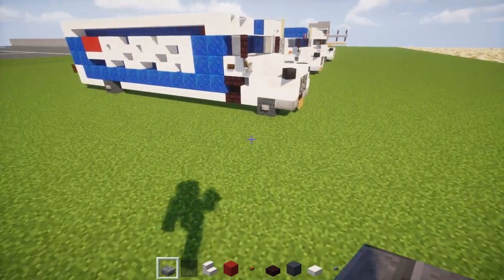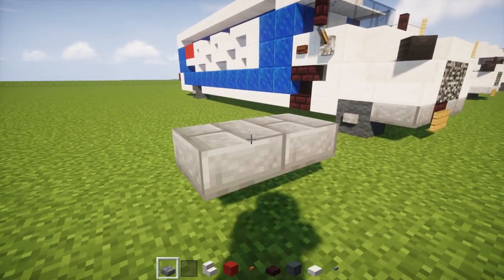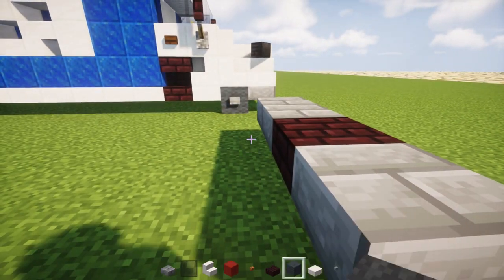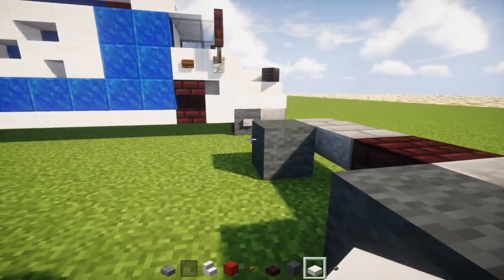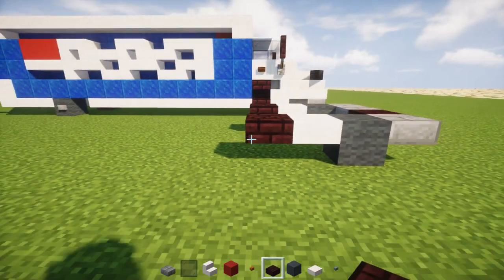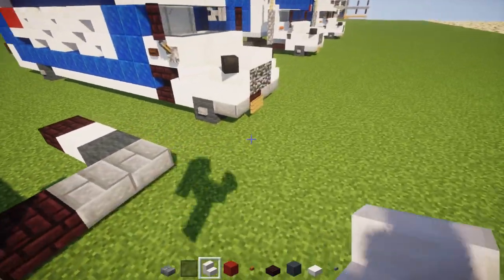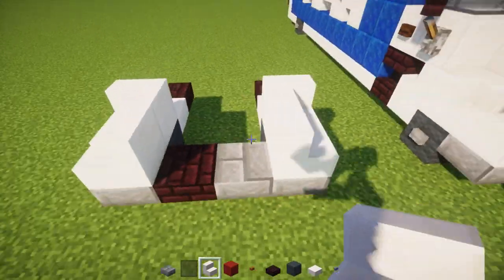First thing we're going to do is take a stone brick slab and have it hover above the ground, make it two blocks long, then place another brick slab and another stone brick slab. Right behind it on the sides we're going to add gray wool — these are going to be our front wheels. Then we're going to place a quartz slab right behind it and another brick slab behind that. Then we're going to add the front quartz stairs, facing outwards, and another one behind it facing towards the front, so it's kind of curved.